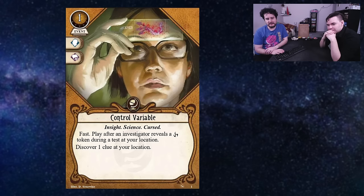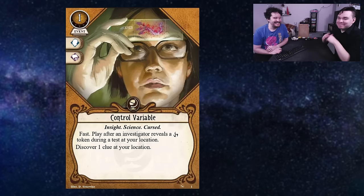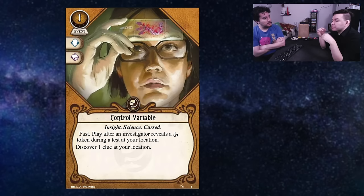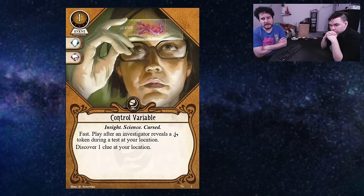Our last seeker card for this video: Control Variable. This is a one cost event — nice and simple. Fast, play for an investigator — when an investigator reveals a curse token during a skill test at your location, discover a clue at your location. Do you want this in your loop deck? I think this card is great for curse decks — I wouldn't play it otherwise. In a curse deck though, I think it would be killer. It would also be fun to throw into any sort of flex curse deck because it allows you to just scoop a clue without doing a shroud test. I also like this as mitigation for curses — whenever someone's playing a curse deck I'm going to buy Blasphemous Covenant just because it makes my life easier, and this is just another way to do that.